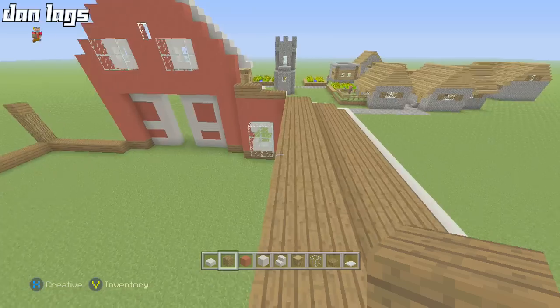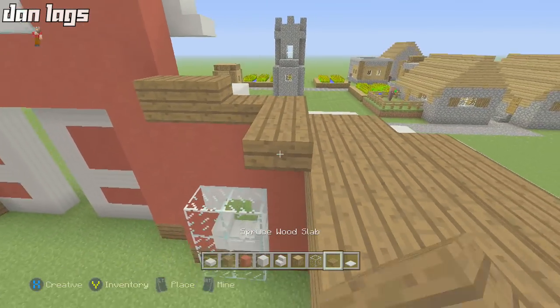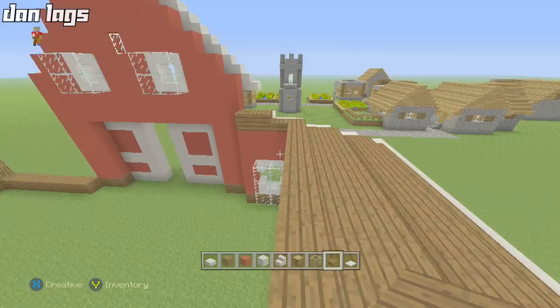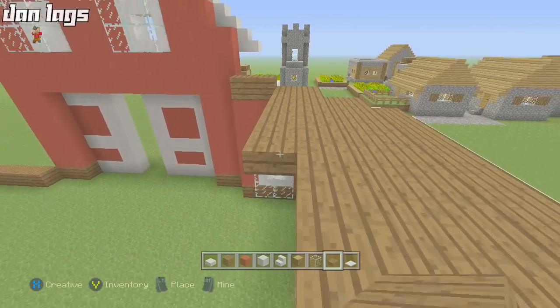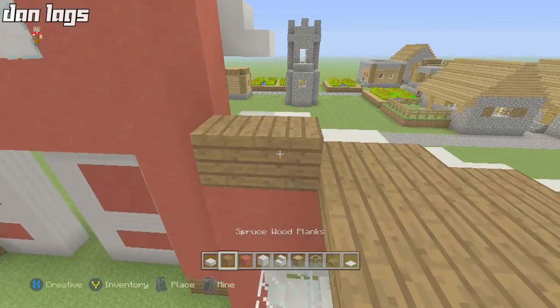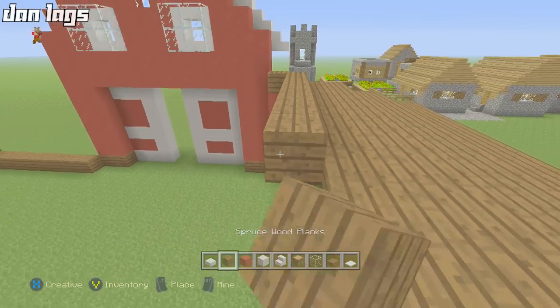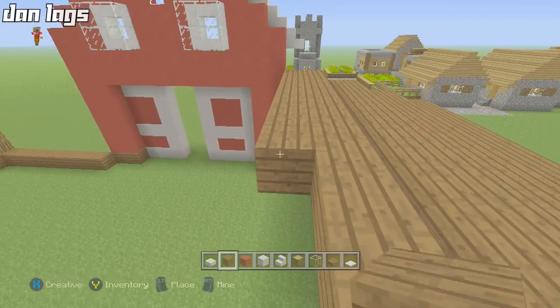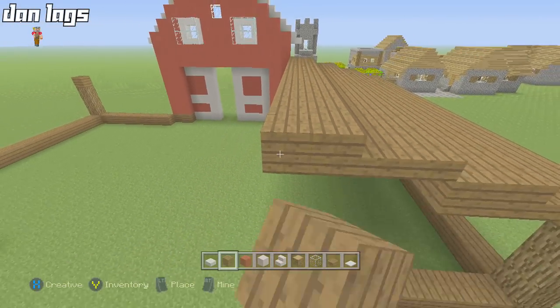It might take about 30 minutes to build, but it'd be fantastic for a creative world if you want to add animals or build a farmland setup. It's probably even better for survival — you could have a really fancy animal farm. Definitely something I'd love to build on survival island.